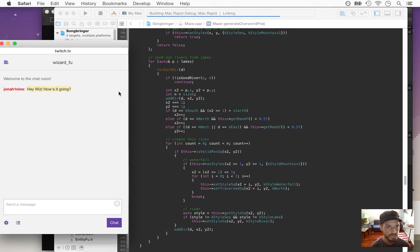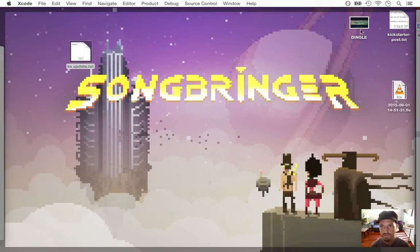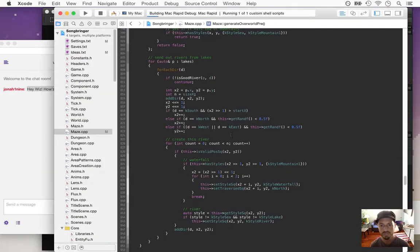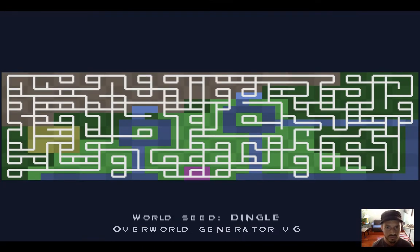This is going to change how the world — this world is called Dingle — generates. The maze generator is going to work a little bit differently because of those two changes. Okay, so it didn't quite work.